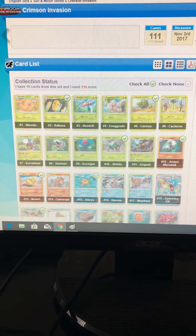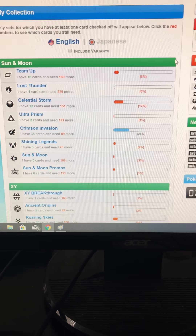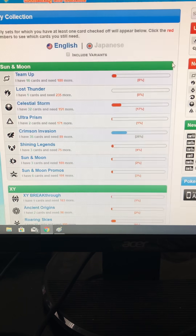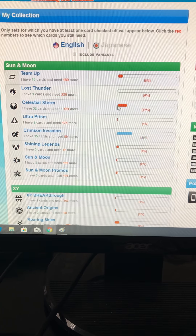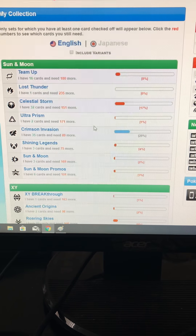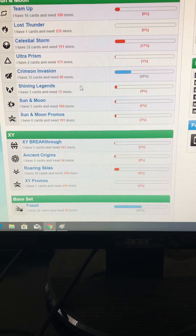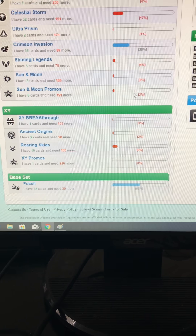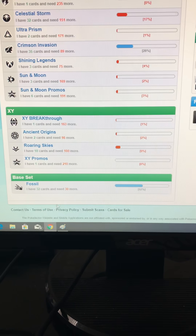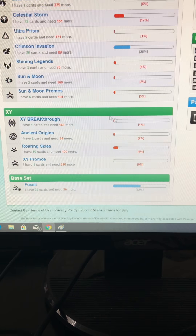We'll just show you how the collection has come along so far. Bearing in mind we only started this on Sunday the 4th - I believe that was on Monday. Our collection so far is 8% of Team Up, 17% of Celestial Storm. Ultra Prism hasn't really been counted yet. Crimson Invasion 28%. Shining Legends 4%. Sun and Moon 2%. Sun and Moon Promos 3%. We have 52% of the Fossil set. And X and Y - we haven't really started concentrating on them yet. We're just luckily getting some in some of the bundles.